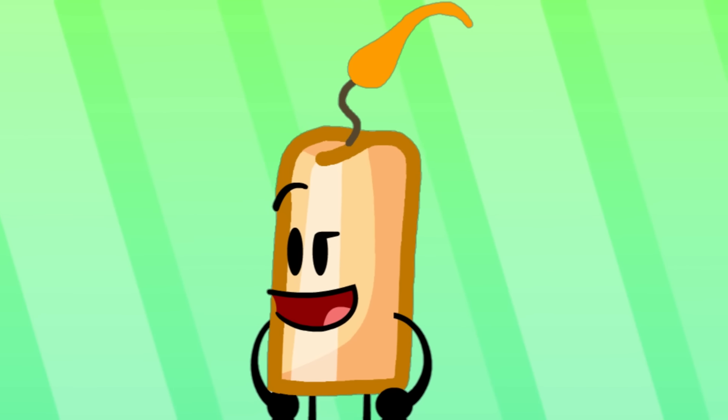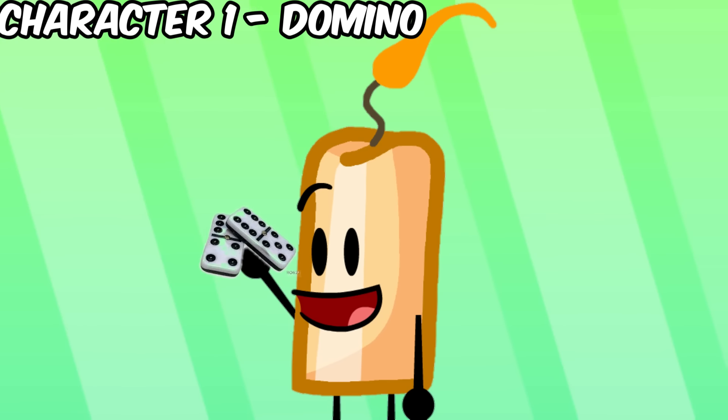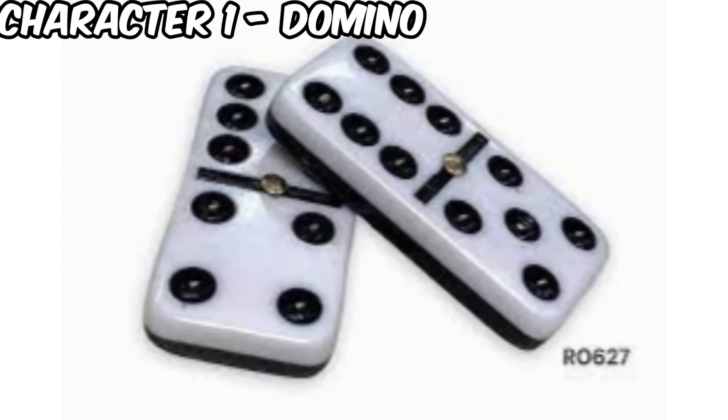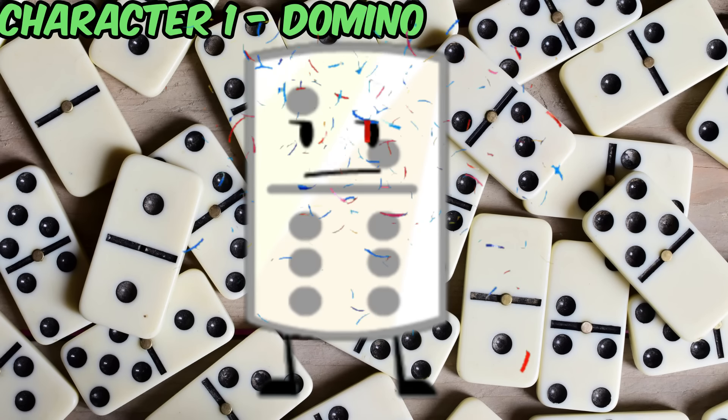The first character I picked was Domino, because I think he looked a little bit too squared. When you look at a real Domino, it has this bulbous look around the edges. So I did that, added some shine, and boom — character number one, done.